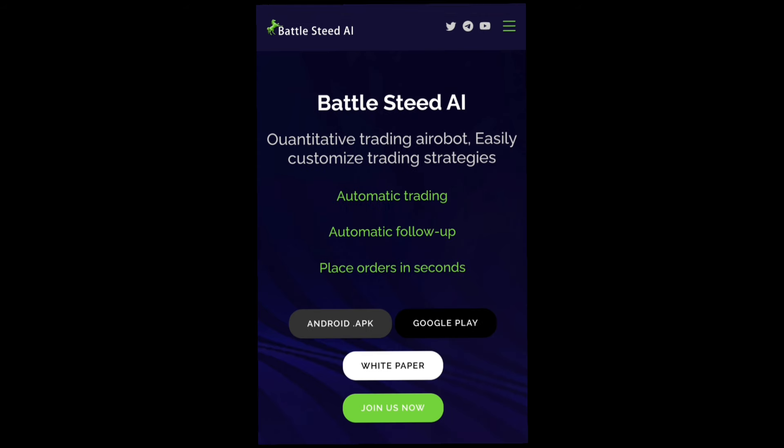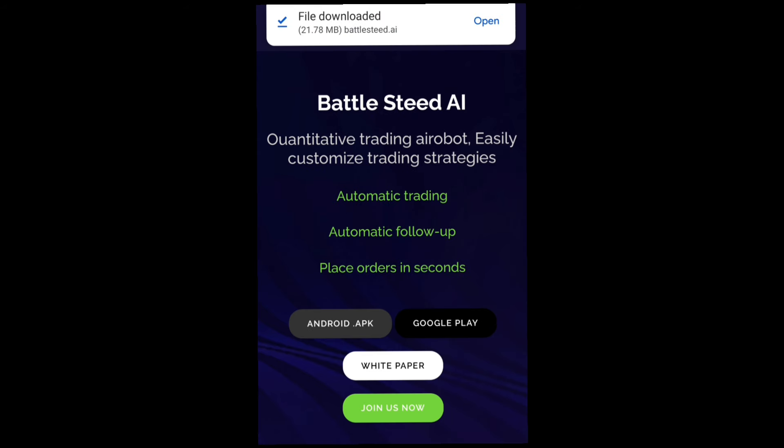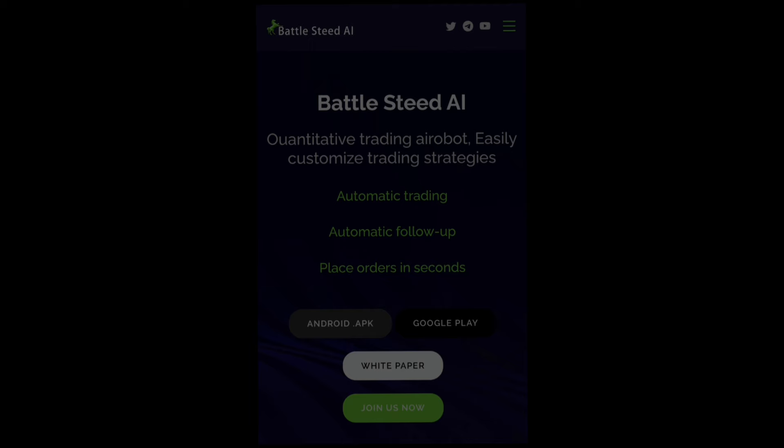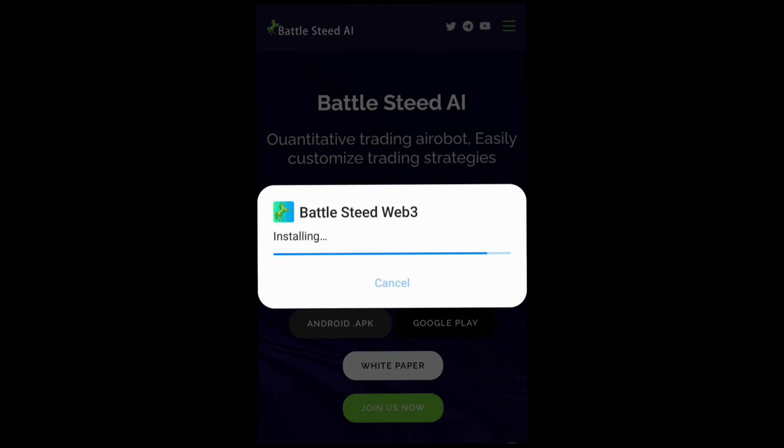I'll be going to download the Android APK. You can see it's going to show the download prompt — go ahead and click download. Once the download completes, click Open, then click Install. It's going to install the Battle Seed Web3 app right now on my Android device. I'll wait for the installation to complete.